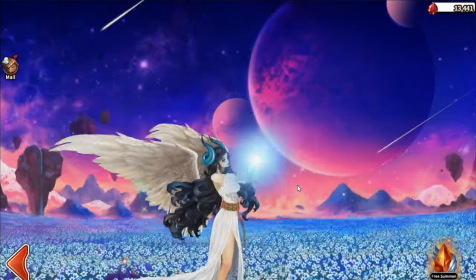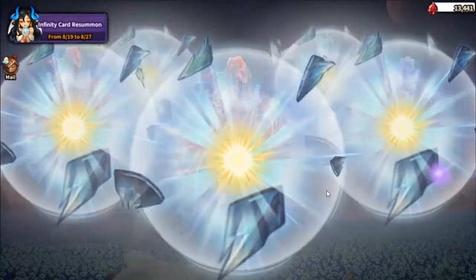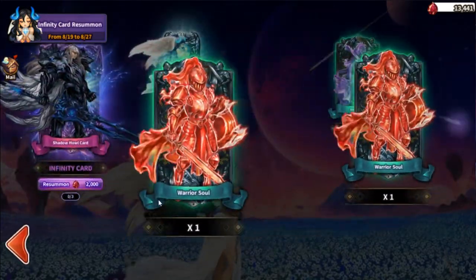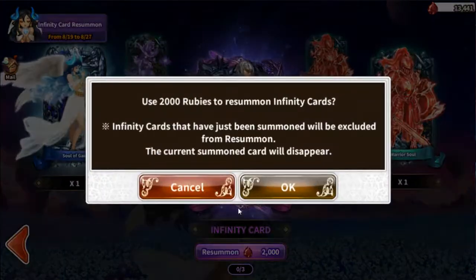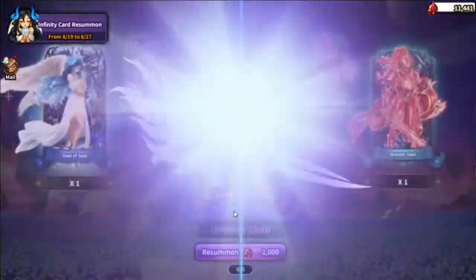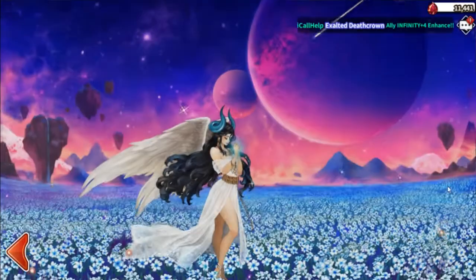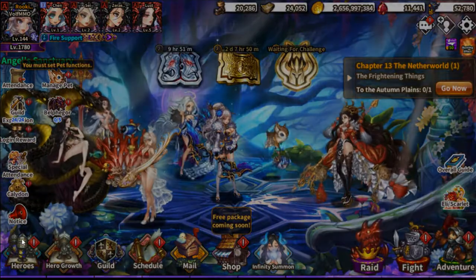Last summon — come on, give me something good. Thank you! See, that wasn't so hard. I'm getting a replacement character even though I don't use him at all and don't plan to — but I'll take it.